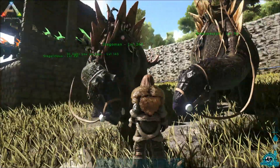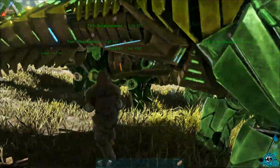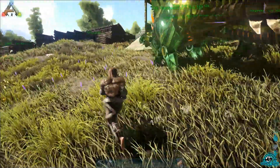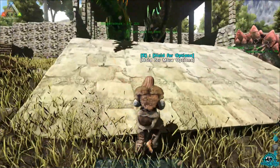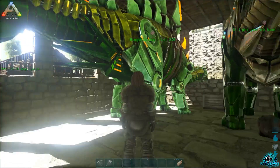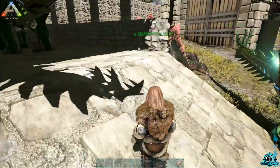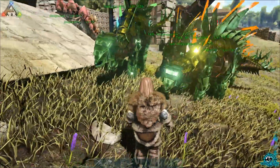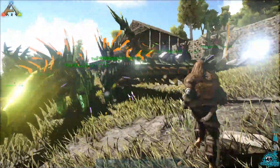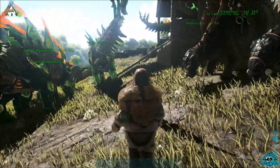We've got some tech stegos here and normal stegos — this one is really beautiful with the pink color. Our tech stegos have quite nice levels considering our server settings. We've got a Stegolicious here at level 221, which is awesome. They've been breeding and making some babies.